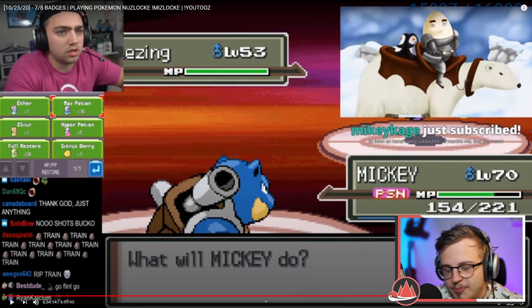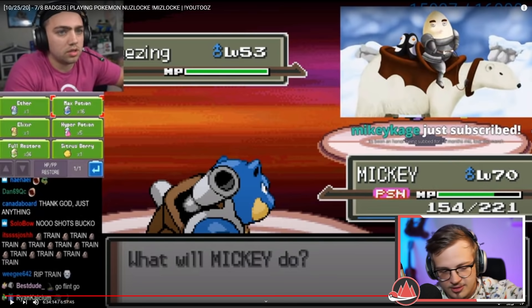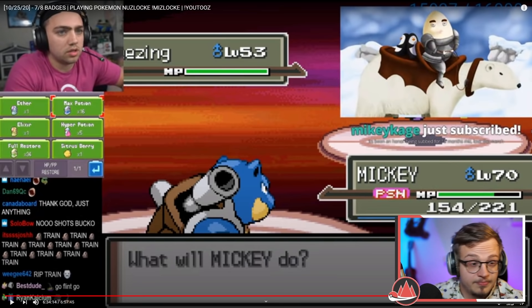If you only have five Pokemon grinded up for the Elite Four and you really don't want to train a sixth, just bring an underleveled Pokemon so you at least have a sacrificial switch to buy yourself a turn.